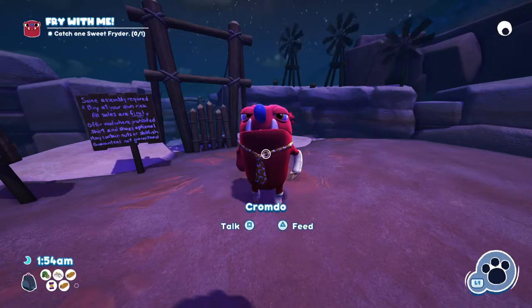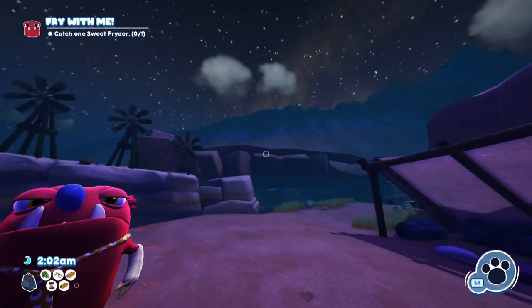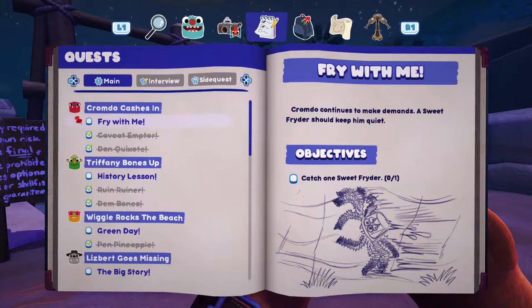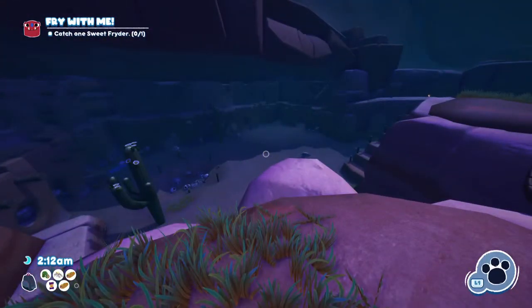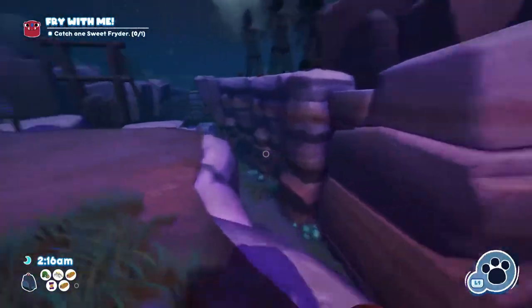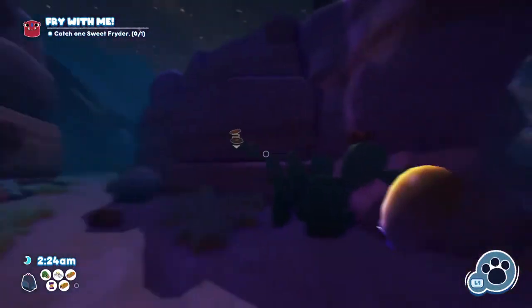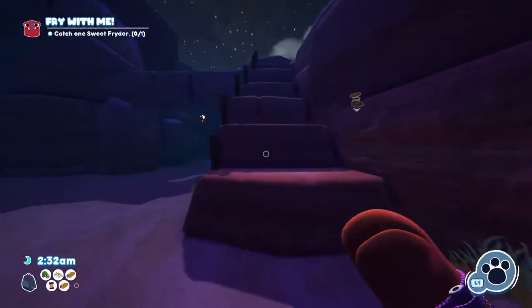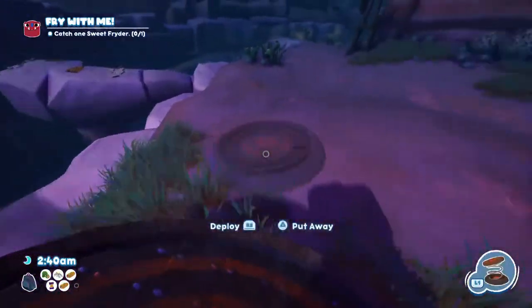Okay, a sweet fighter. We're going to do the exact same thing again. The mission says: catch one sweet fighter. Combo continues to make demands — a sweet fighter should help him. I actually saw one of those not too long ago. You know what, I wonder if this is going to go with the theme of the launch pad — so we're going to grab that.